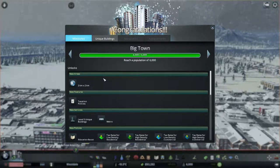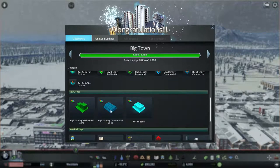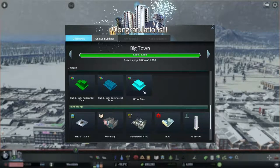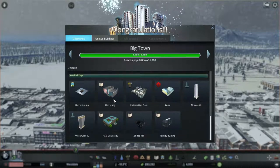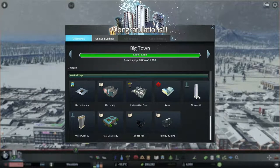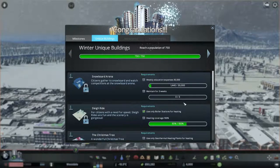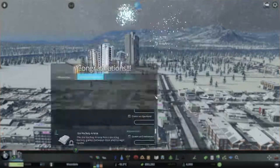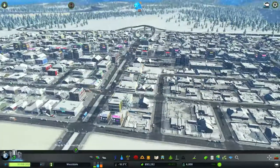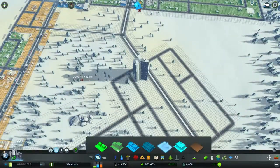I was just about to end the episode but something happened! Look — high density residential unlocked, and our office zones and our university and our incinerator plants and ham university and jubilee hall — us on any lines, energy, and the metro center!